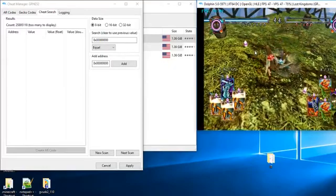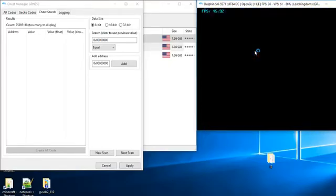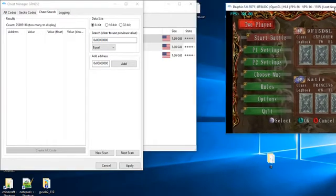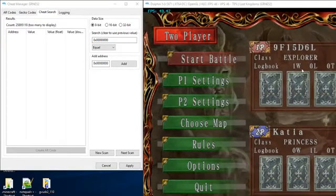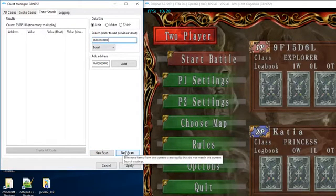Now technically this is looking for Player One's wins, not Player Two's wins. Now that it's at one win, we change the value to the hexadecimal value for one, which is seven zeros and then a one. Then we hit Next Scan — not New Scan, Next Scan.